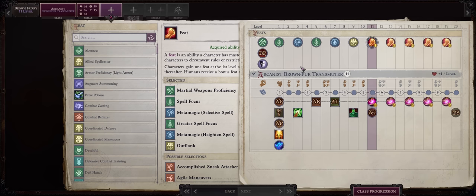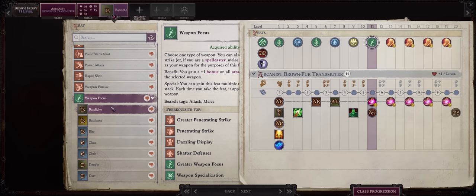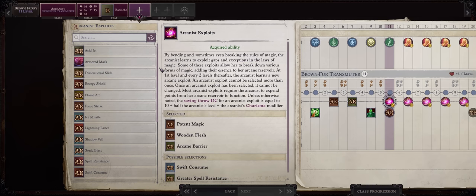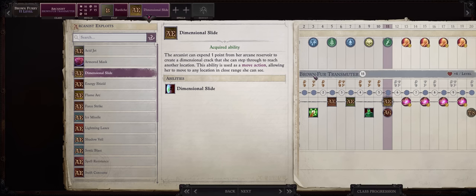For your level 11, 13, and 15 feats, get started on the Shattered Defenses package — so Weapon Focus and then your weapon of choice, Bardiche if you're going for the Death's Consonant. Starting from level 11, your exploits are kind of useless unfortunately. I would just go with Dimensional Slide for now, because it does let you teleport as a move action.